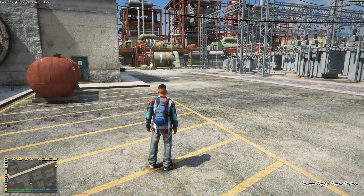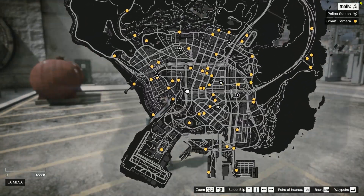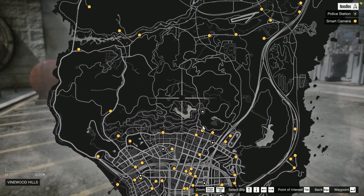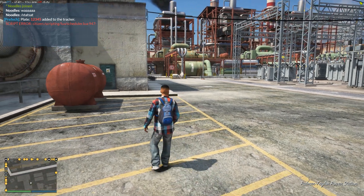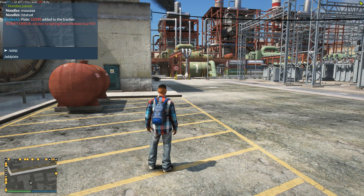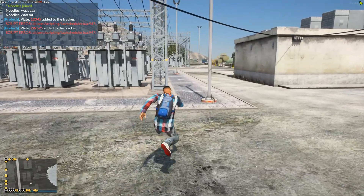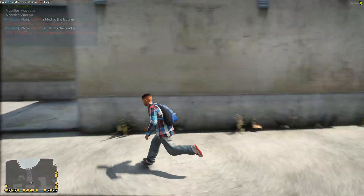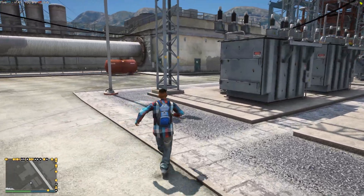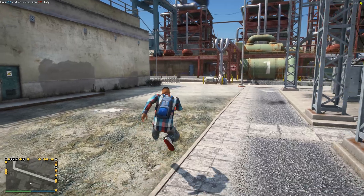Let's hop in game. If I open up the map you can see all the cameras around the city, which is terrific — so we know it's working correctly. You can do slash add-plate, like this — for example '2WW5425'. It will error because I have permissions enabled and I don't actually have ACE permissions set up on here. But if you have any issues, just make sure to ask the author on their thread and they'll be able to help you out.